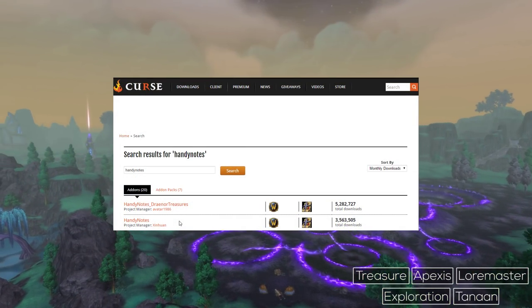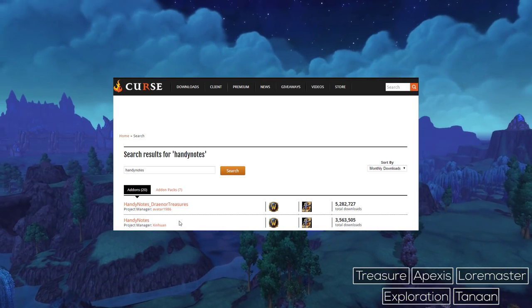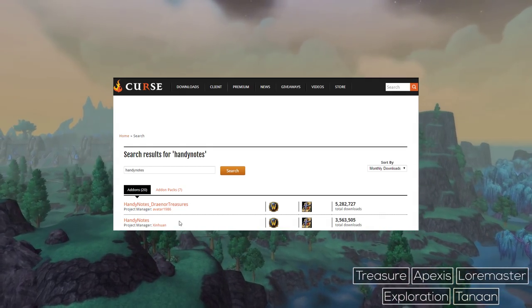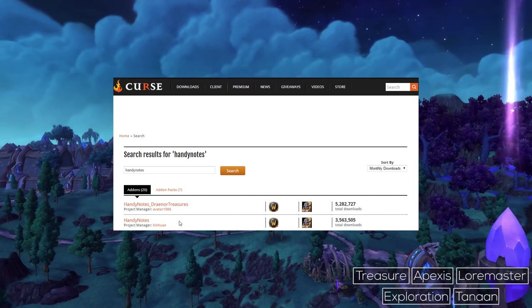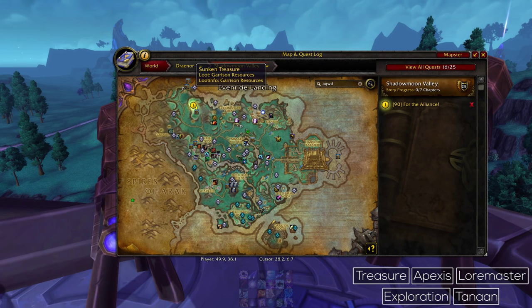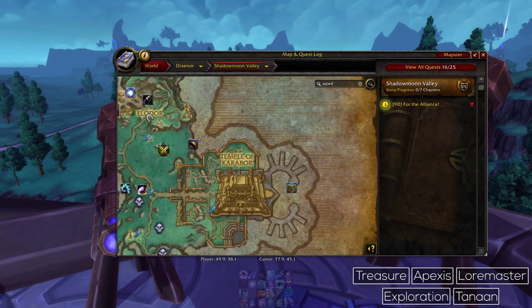Go to curse.com and get an add-on called HandyNotes. This will allow things to be displayed on your map. Then get HandyNotes Draenor Treasures — a plugin for the core HandyNotes add-on that will show you the locations of all of the treasures on Draenor right on your world map. All you need to do is hit M, look at your map, see where all the treasures are, and go out and collect them. Really simple.